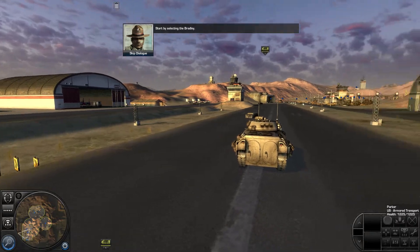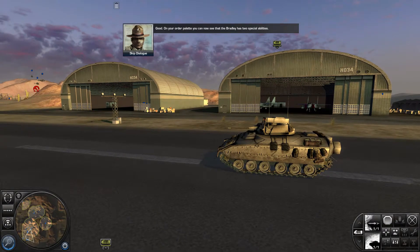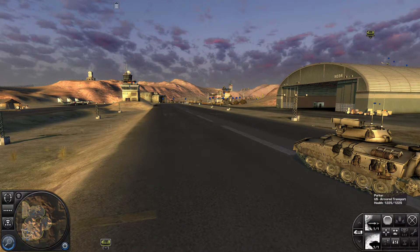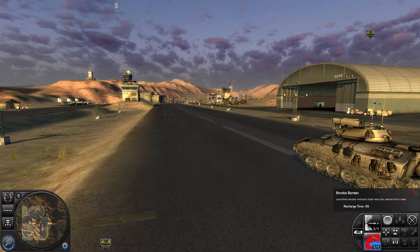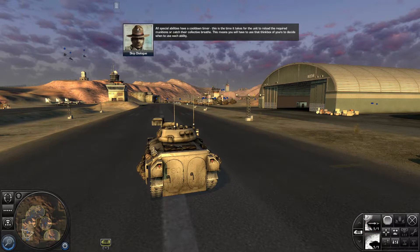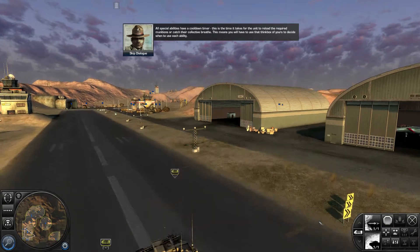Start by selecting the Bradley. Good. On your order palette, you can now see that the Bradley has two special abilities — one offensive ability and one defensive ability. The offensive ability will help you kill hostiles faster, and the defensive ability will help you increase your unit's survivability. All special abilities have a cool-down timer — the time it takes for the unit to reload the required munitions or catch their collective breaths.